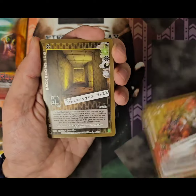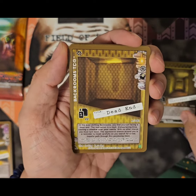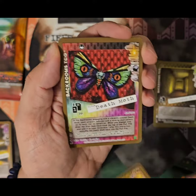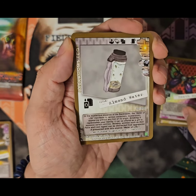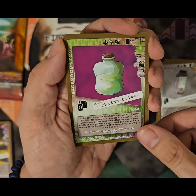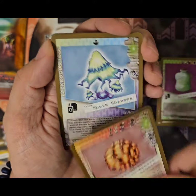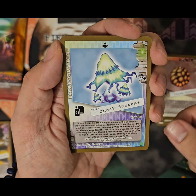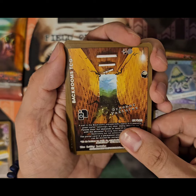Cosmonautomac, Destroyed Hall, Dead End, Deathmoth, Almond Water, Shrink Drink, Flash Sphere, Shock Shrooms, Greener Pastures — nice.